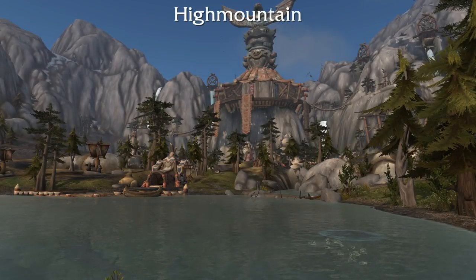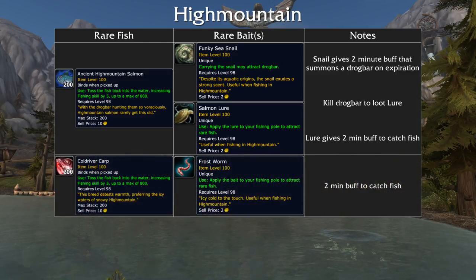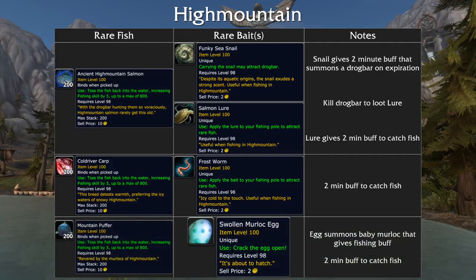Next is Highmountain. To get the Ancient Highmountain Salmon, first loot the Funky Sea Snail. This immediately gives you a 2-minute buff that will spawn a drogbar when it expires. Kill him and loot the Salmon Lure. Using it gives you 2 minutes to catch the Ancient Highmountain Salmon. To get the Cold River Carp, loot the Frost Worm, use it, and catch the fish within 2 minutes. To get the Mountain Puffer, loot the Swollen Murloc Egg. Using it spawns a baby murloc that gives you the 2-minute buff to catch the fish.